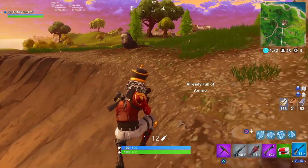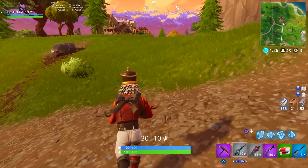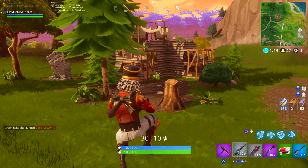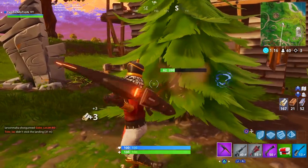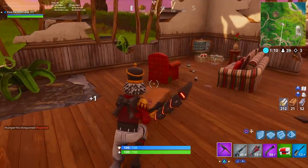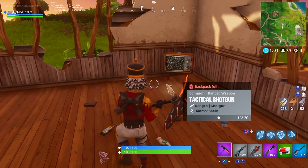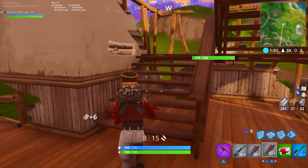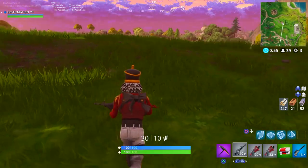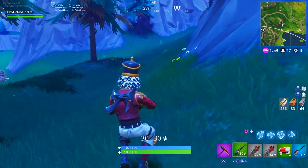When it comes to a 1v1 situation where the other person is just constantly shooting you, my best tip is to just keep building. They're going to need to reload their weapon, and when they do they'll either sit back and reload then shoot again, or switch weapons and push with a shotgun. Keep building constantly, wait to see their next move, and counter it. Be a defensive player - if you're getting shot at first, build instantly and keep building.